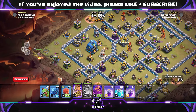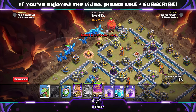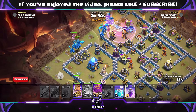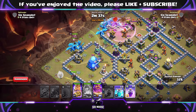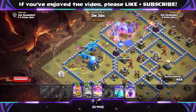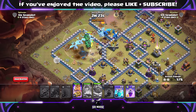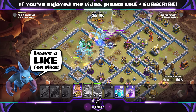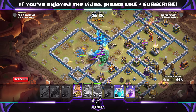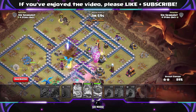With Electro Dragons, make sure they go into the base — they can be quite difficult to funnel, so maybe use the King and Baby Dragon on one side, then send in the Grand Warden. Use the Grand Warden ability to protect as many Electro Dragons as you can. We've used a Rage spell over on the right-hand side. You can also use those clone spells on these attack strategies for the troops if you want to get an extra Dragon, Lava Hound, or Electro Dragon — I think you can clone an Electro Dragon at Town Hall 12. But I think the best use of your clone spells is still for your Lava Loons. As you can see, we're overpowering the base again and we're going to get three stars.